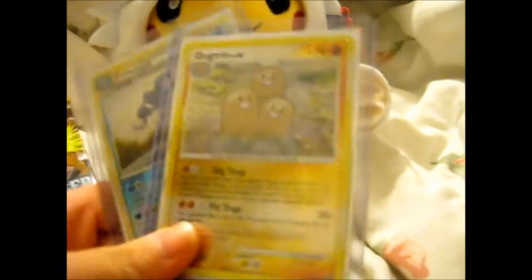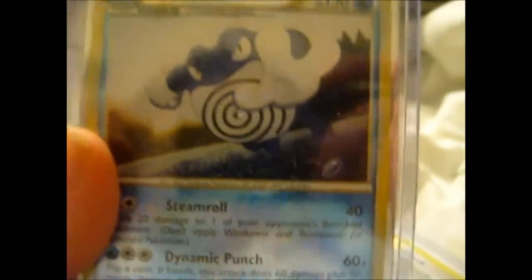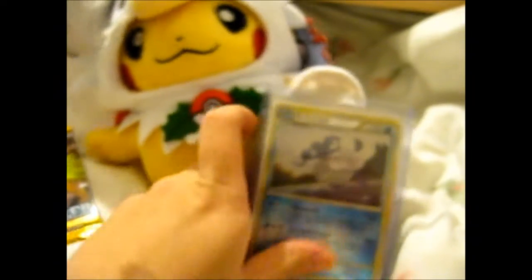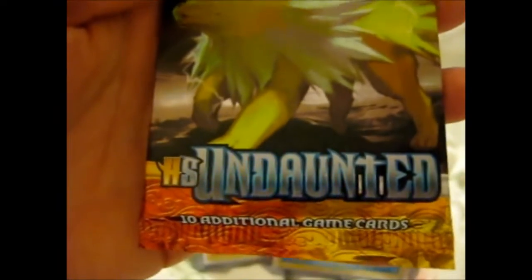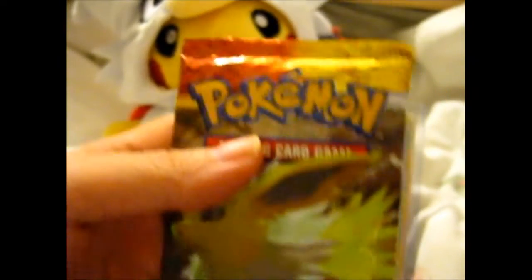There's a lovely reverse — a reverse Dugtrio and a reverse Poliwhirl. So what the actual main prize was, was this beauty: a sealed booster pack of HeartGold SoulSilver Undaunted. And I don't think I've ever opened one of these before, so that's going to be awesome.